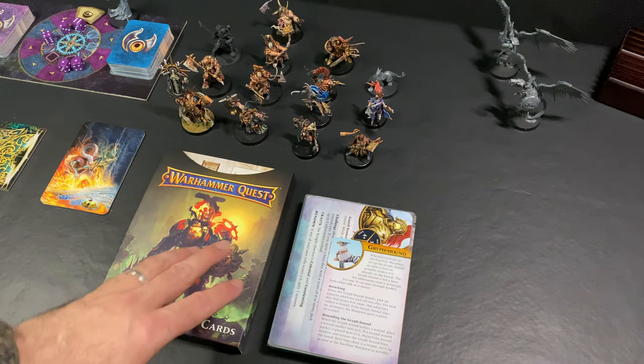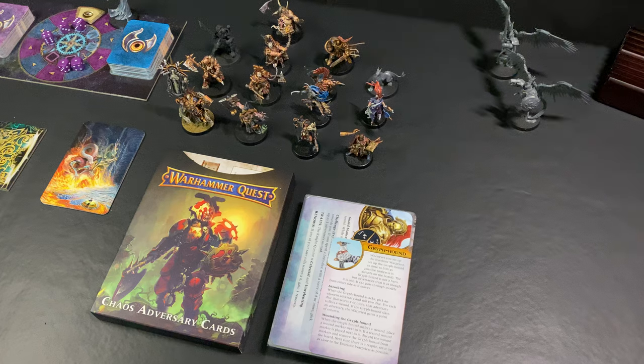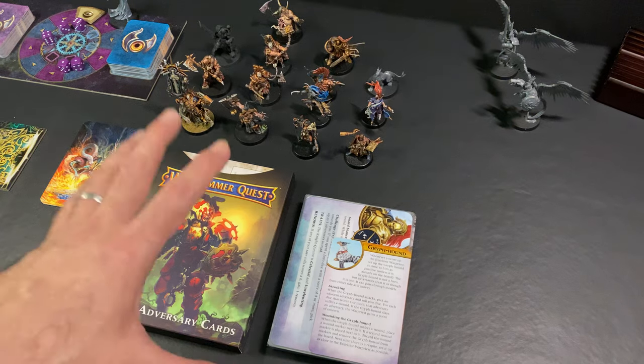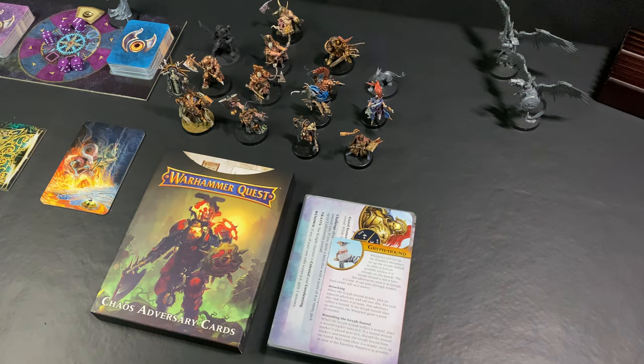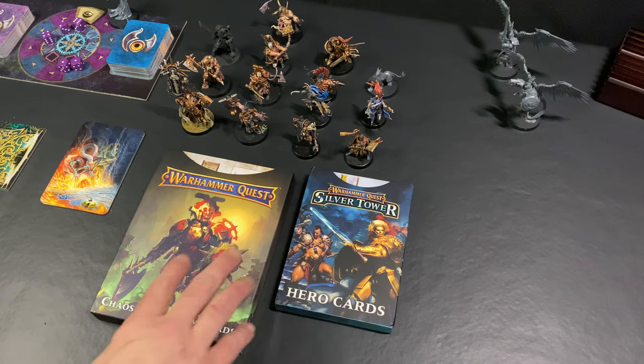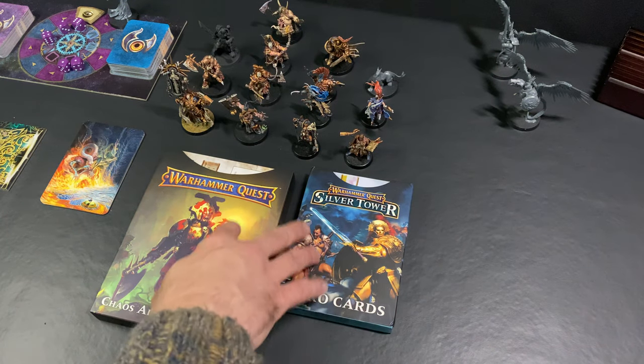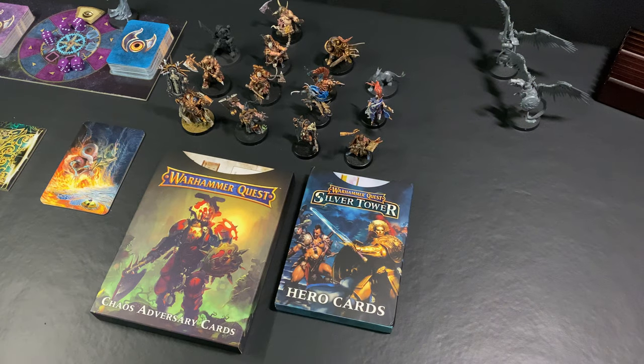Today we're going to take a look at really what are the only two substantial expansion packs that they released. Unfortunately, they didn't really expand upon Silver Tower at all with any kind of significant gameplay or narrative elements. All they really did was release a pack of hero cards and a pack of adversary cards, which is cool because both can also be used with Warhammer Quest Shadows Over Hammerhall, which I will take a look at at some point.